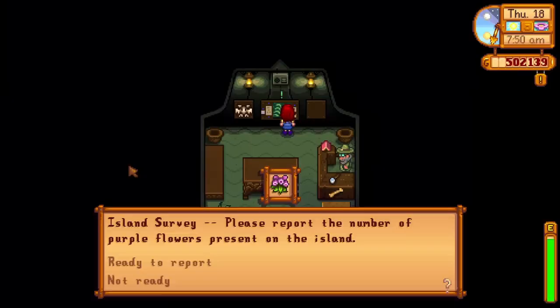You can free Professor Snail by using a bomb on that rock blocking a mushroom cave, and then you can do some tasks for Professor Snail.